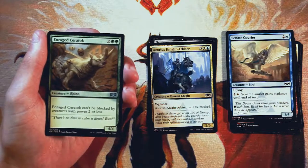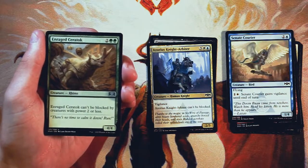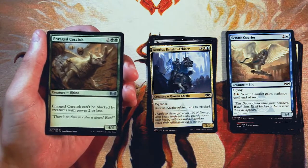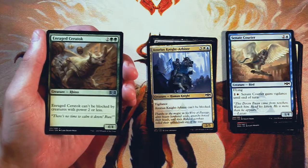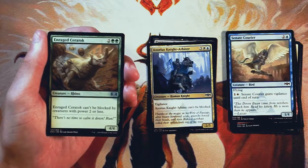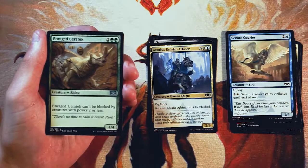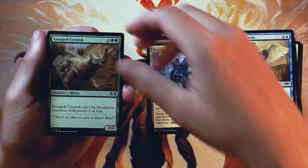Enraged Saratok is a 4/4 for two and two green. It can't be blocked by creatures with power two or less. It's just a really solid four drop — nothing wrong with this card. It's a 4/4 for four, so it's on curve, and it has that added bonus of being a little evasive against lower power creatures. Perfectly fine, not super exciting, but it allows for a more aggressive play on turn four. There are definitely a couple better picks so far.